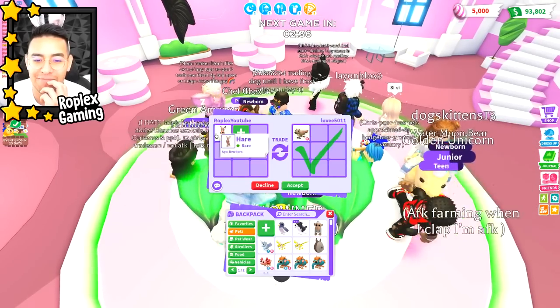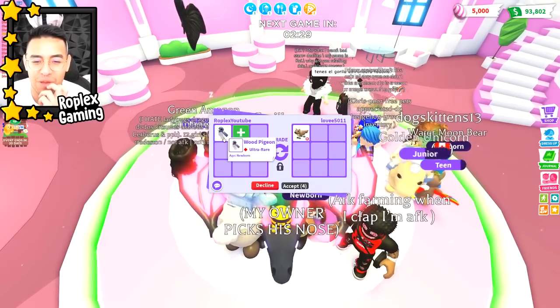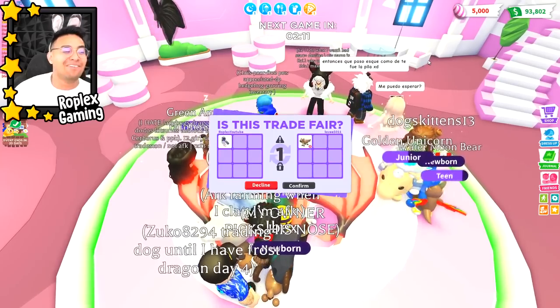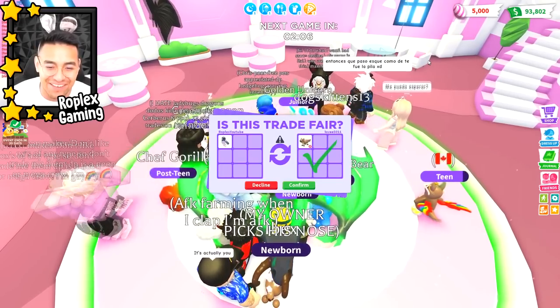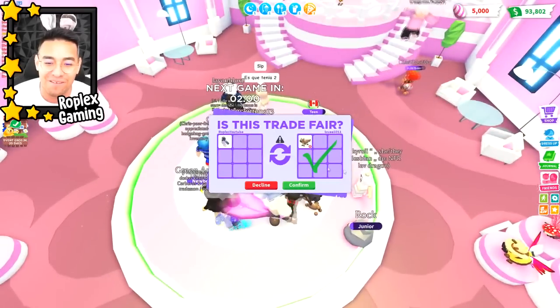We're getting a Pine Marten - it's an ultra rare pet. I don't know where the Pine Marten comes from. I would trade it for the Pigeon and I think the Pigeon costs more, so they are hitting accept. But I don't know if this is such a good deal. We're just waiting for the minigame so we might as well do some trades. I'm in a regular server right now, so we only have these regular people - we'll take what we can get.